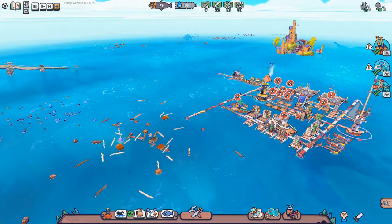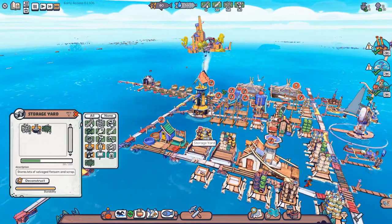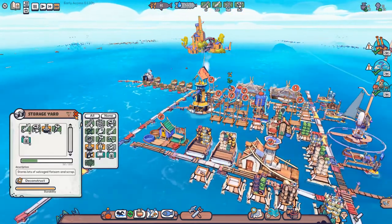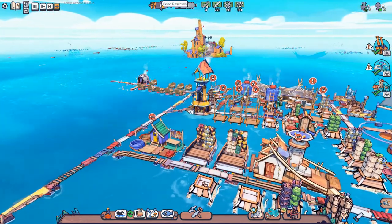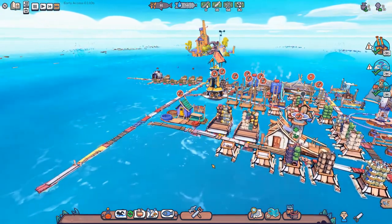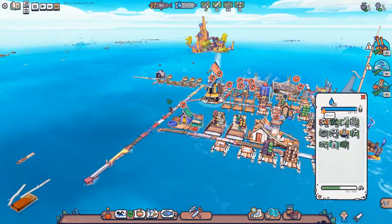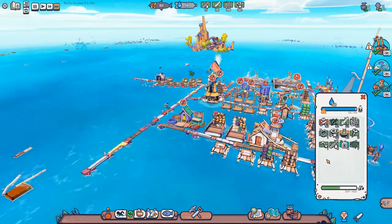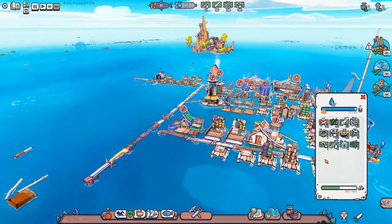We need all the metal we can get. We have so much stuff stored up — thirty-three. We have eighty-one food reserves, that's awesome. How much firewood do we have still? Fifty. It would be nice to get some more water capacity actually.